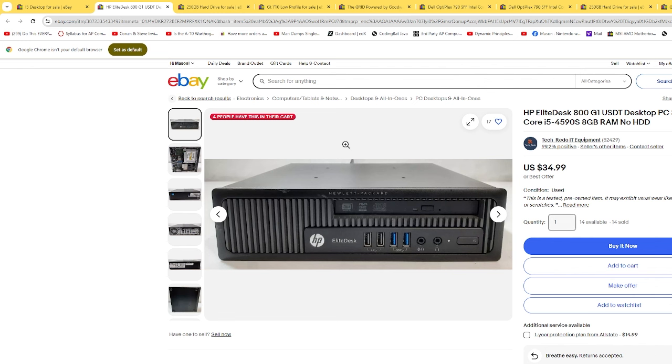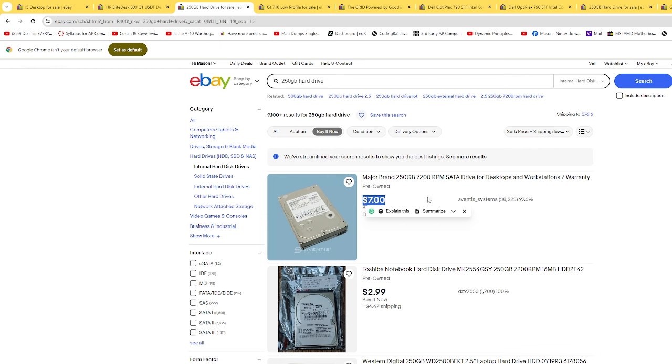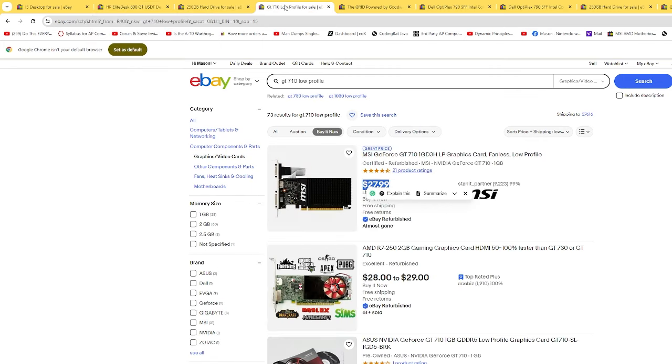You can find PCs on eBay in the $35 to $40 region all day long that are i5 and capable of being converted to a gaming computer. But to examine the least you could do this for, this is the cheapest i5 on eBay currently at $34.99, no hard drive, 8 gigs of memory. If we pair that $34.99 price with a $7 hard drive, we get $42.99. And then the cheapest, even remotely okay GPU is $27.99, so we're well over $65 for this combination. So how do we build something a little bit better and more powerful?